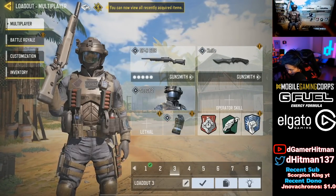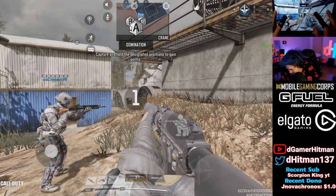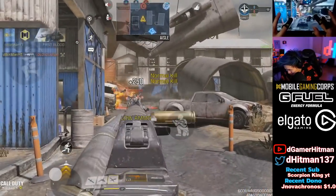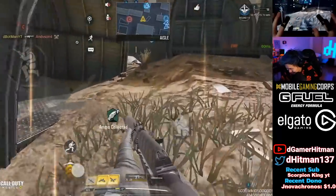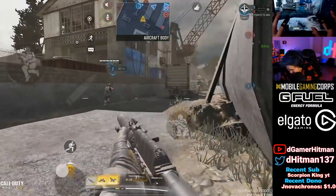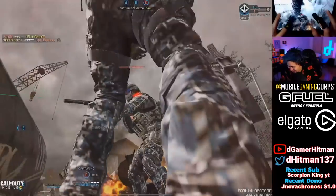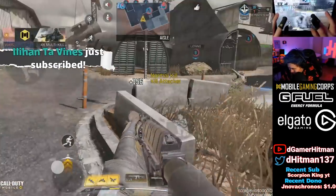Let's build the SPR for speed — make the mobility a thing, lightweight. Okay, we're doing an AS VAL fast ADS build. The ADS speed is clean, really fast. 30-round mag. Oh no — that recoil. Oh my God, that recoil chat. The recoil is pretty bad, okay? But it shreds. So obviously the biggest concern right now is that vertical recoil is really bad.